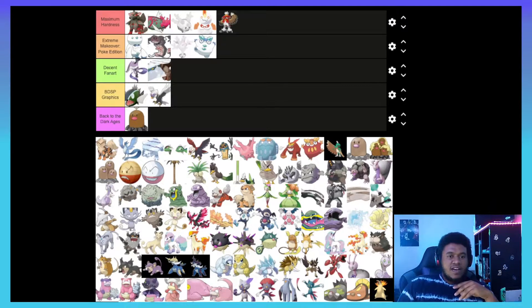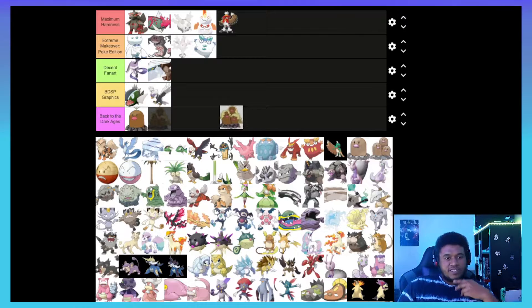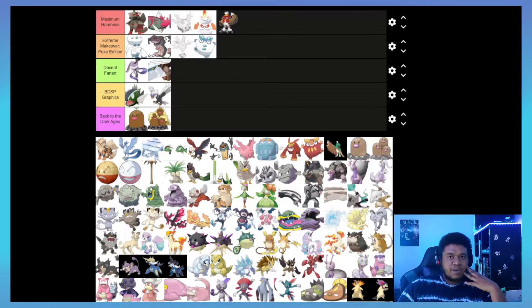I'm going to put Galarian Dugtrio in there too. I don't like Galarian Dugtrio — it's just so uninspired and it's not very good competitively either. Diglett has horrible defense and its special ability is based on its defense, so it's just not a very well thought-out Pokémon all around.